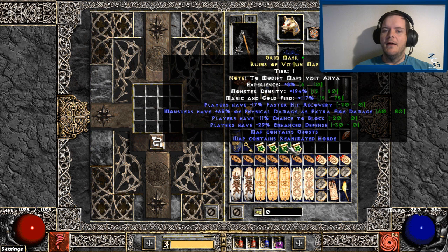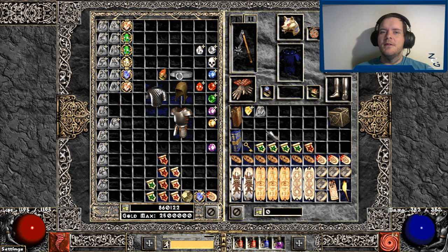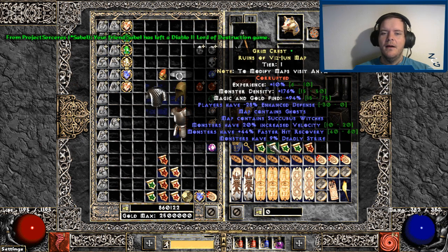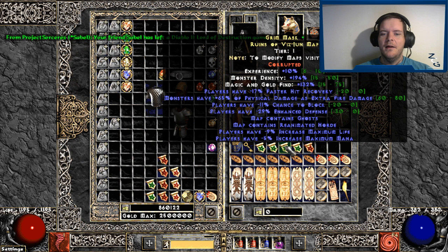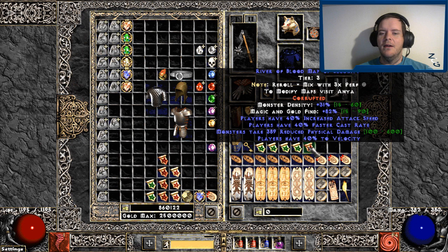Once you have your maps, you can reroll them to your heart's content as long as you have the crafting materials. Looking at the map mods themselves, once you get to yellow maps they will have experience density, bonus to magic find and gold find, and you can also get maps with bonus to monster rarity which increases the amount of rare and unique packs. It is also possible to use worldstone shards to corrupt your maps — they can change the mods, and you can get bonuses like bonus to gold find, or beneficial mods like players having increased attack speed and faster cast rate.